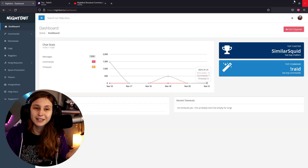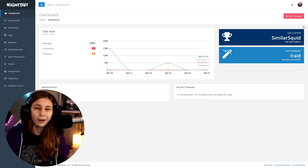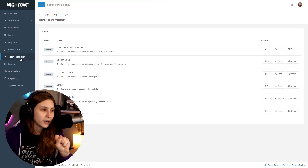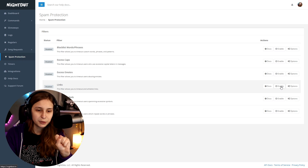Now we're going to go to nightbot.tv and log in with our Twitch. Make sure that it says 'part channel' in the top right and not 'join channel'. If it does say 'join channel', click on it.